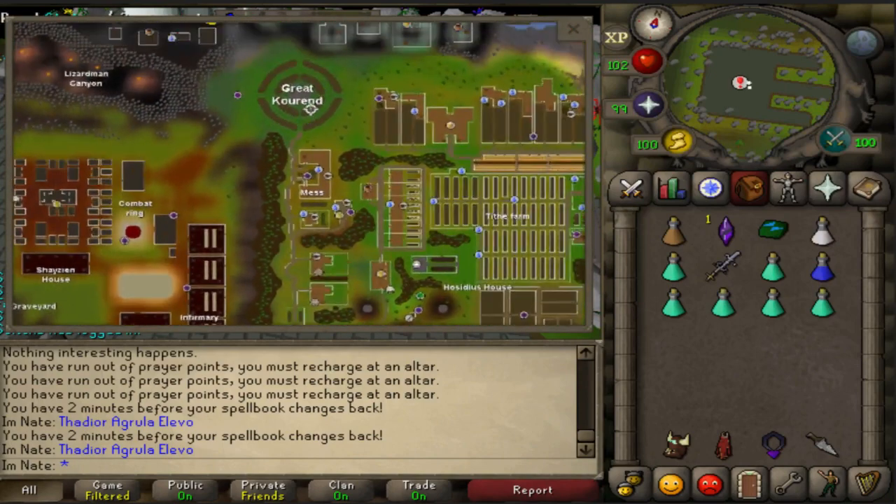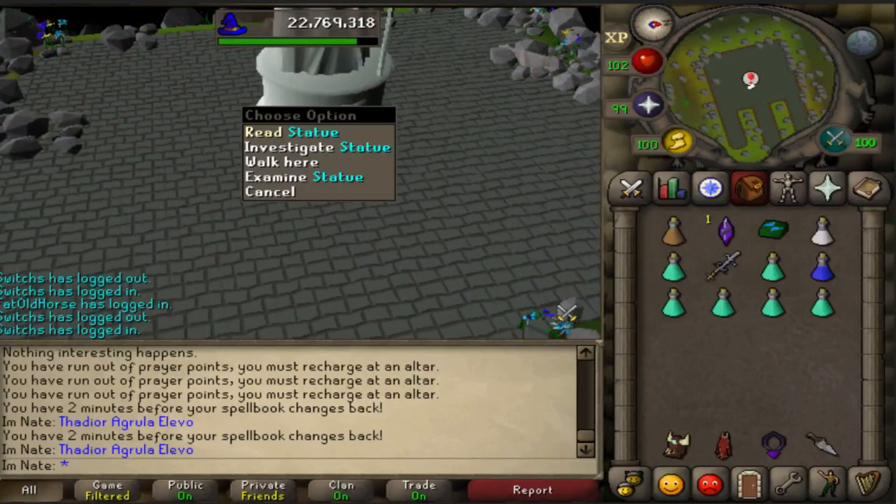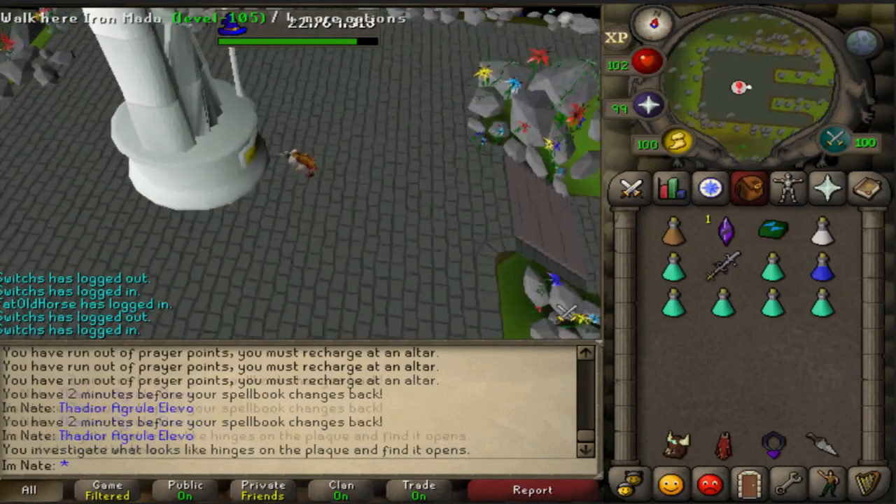There are a few teleports on there and then you just head over to the center area. Once you're at the center area, you investigate the statue and it will take you down into the dungeon.